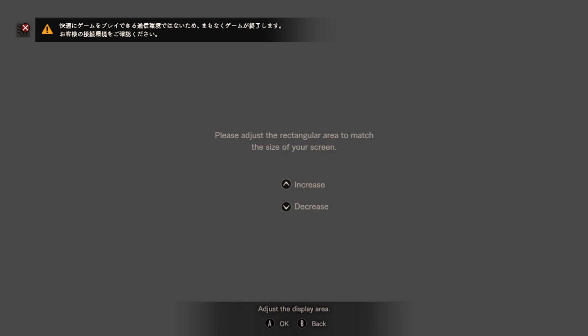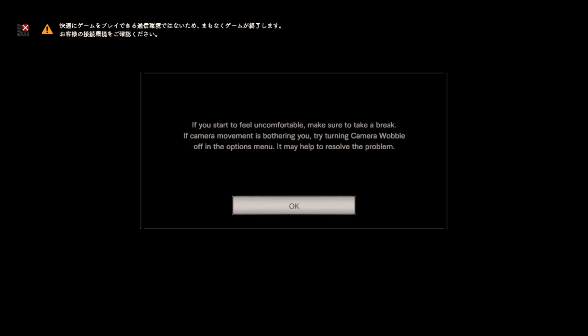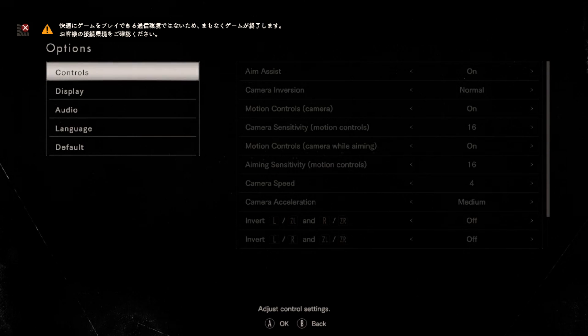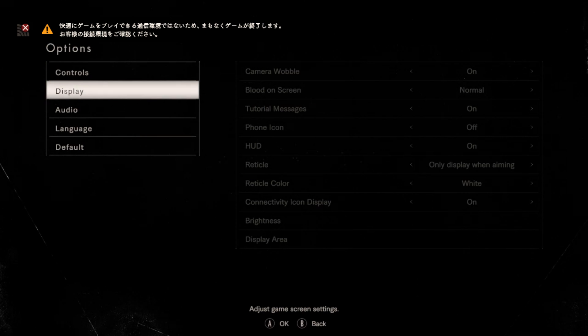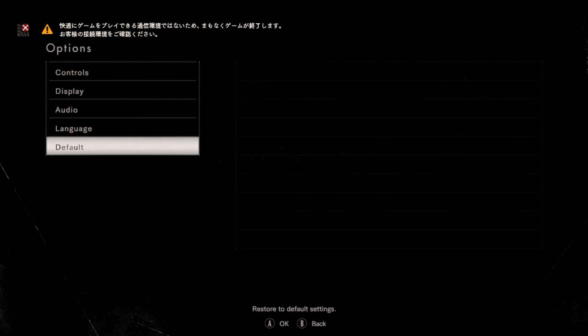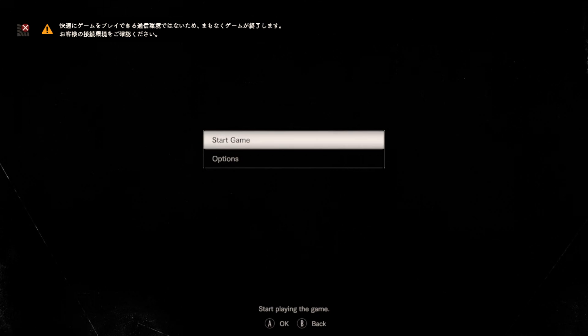Let's go to options. There are motion controls and camera options — will this work? I'm very curious if this is going to work at all. You know, if you put the Switch up to your face it's kind of like VR. The Wii U was basically VR without the headset.